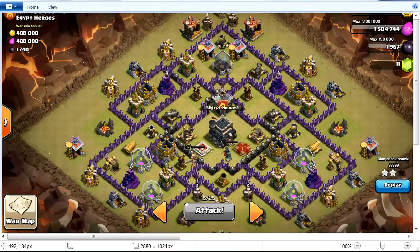So let's see the plan. I'm gonna send two giants to this area to get the clan castle troops outside. The reason I'm not using balloons is because of this air defense — it's gonna take out my balloons before the clan castle troops come out. So I'm using two giants for that, then I'm gonna gather them somewhere here with some barbarians.